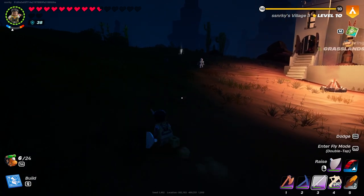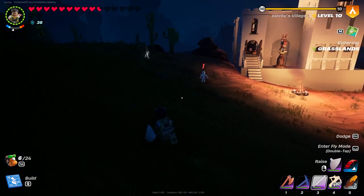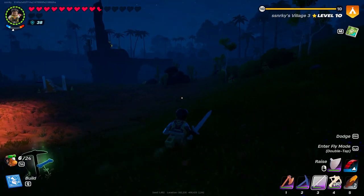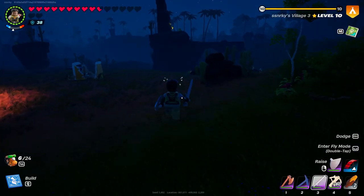Some skeletons throw stuff at you and they can drop blast powder. So let's check this one out. As you can see, not the right skeleton. So let's just run around.